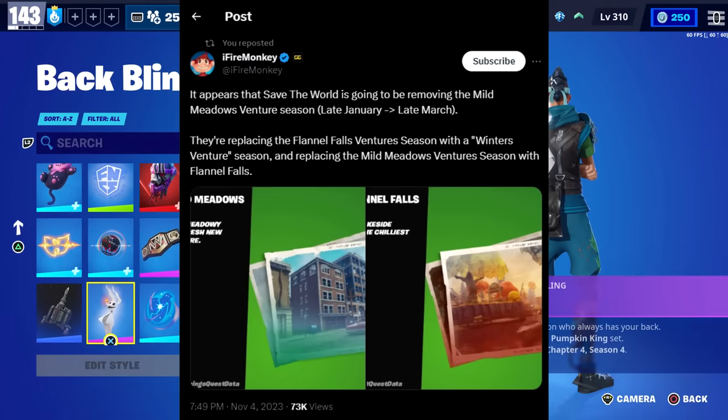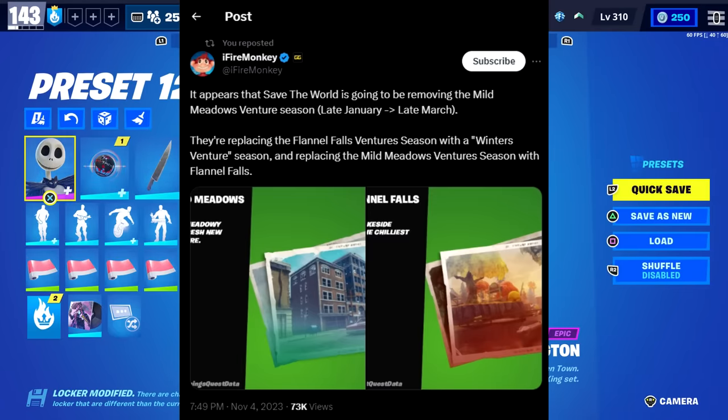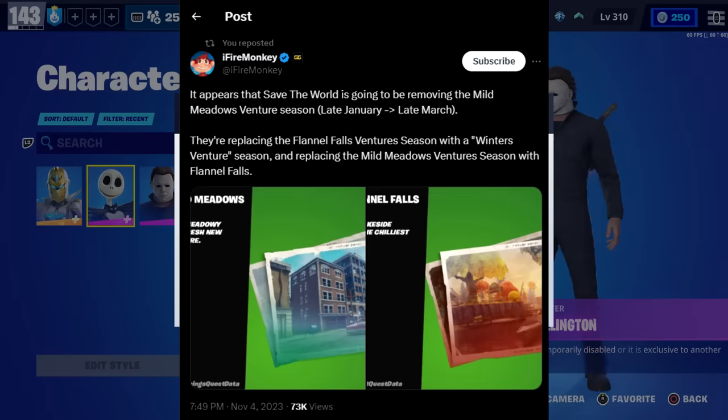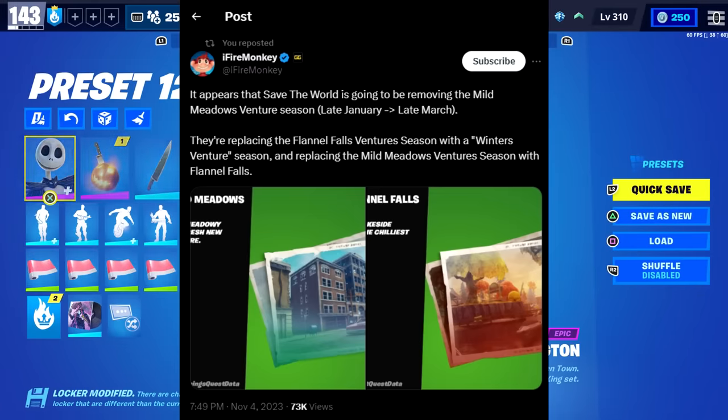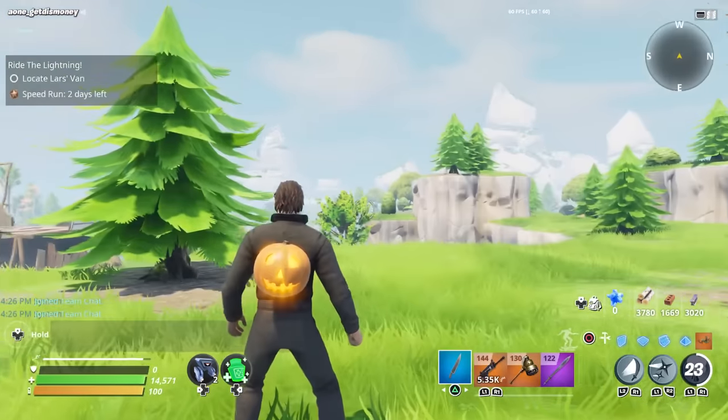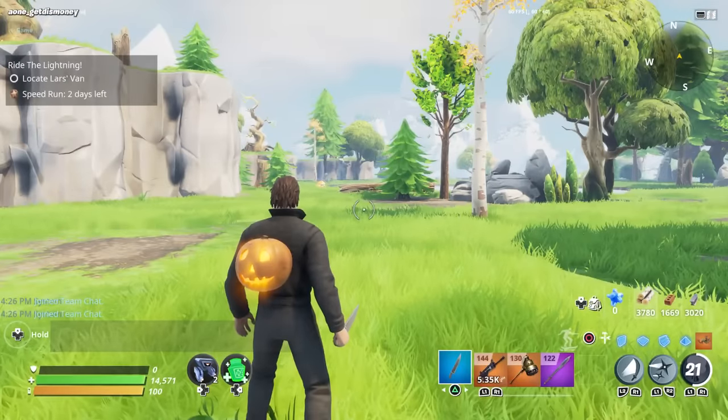This isn't really a bug, but there was also news regarding the next Venture Zone. According to a tweet, they're going to replace the Flannel Falls Venture Season with a new Winners Venture Season, and replace the old Mild Meadows with Flannel Falls. So it looks like they're getting rid of Mild Meadows, replacing it with Flannel Falls, and hopefully next Venture Season we'll see a new Winter Venture Season. That new Venture Season starts November 22nd.